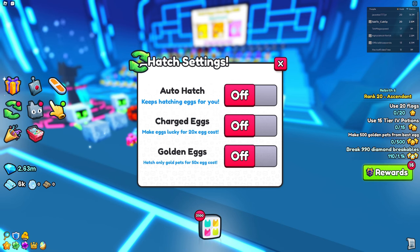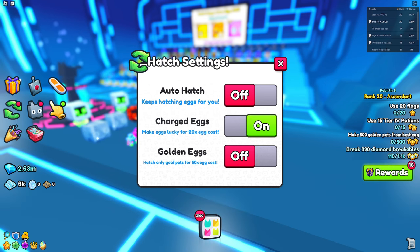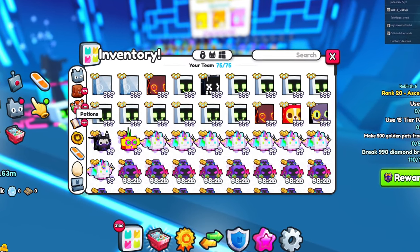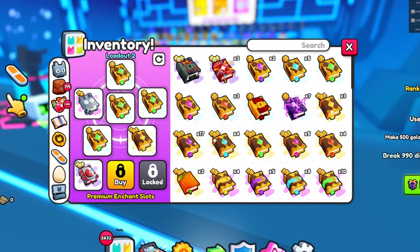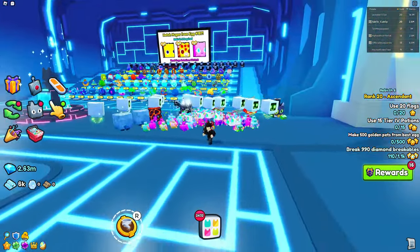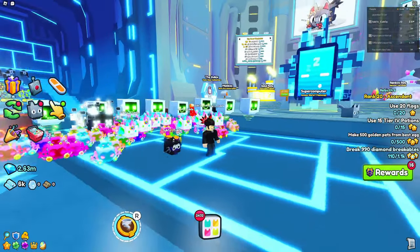Also, in the hatch settings you can actually do charged eggs. If you have max coins, a super magnet enchant — as you can see right here — and a lot of coin boosts, make sure to do the charged eggs because those are going to help you a ton with your luck. You'll have better stat pets to sell off and even potentially get one of the active huges.